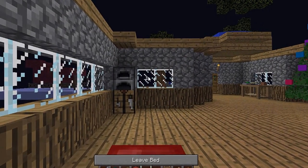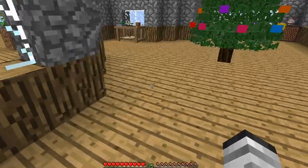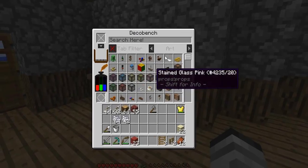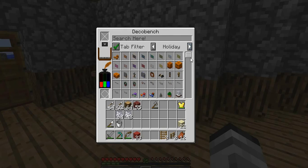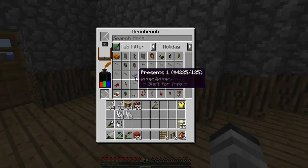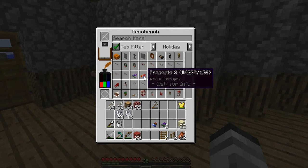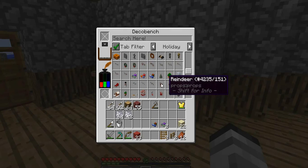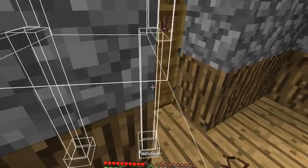We're gonna sleep real quick and then I'll see what I can put in the sleigh — maybe some presents or something. Let's take a look at what we've got in the deco bench. We can actually place reindeer with the deco bench. It's lagging a little bit but — alright, we've got some presents, we'll take some of those, and we'll take some reindeer too. We don't need all of them, we'll take four for now.